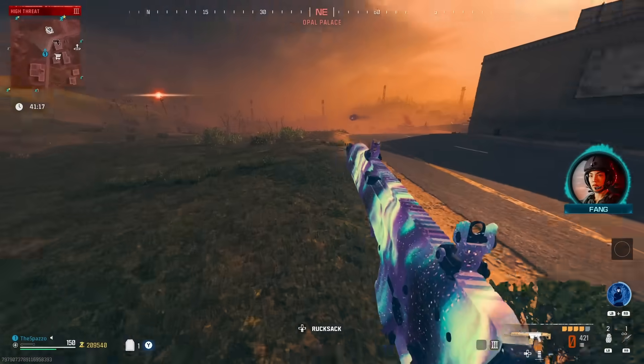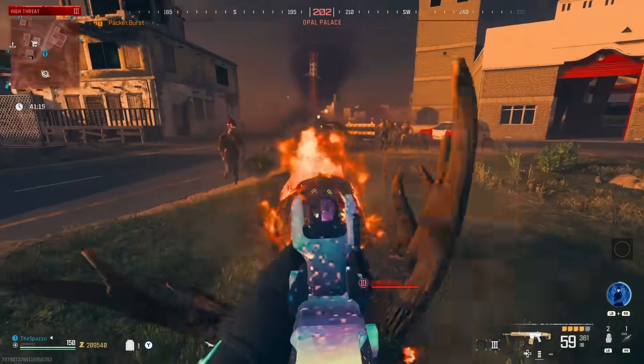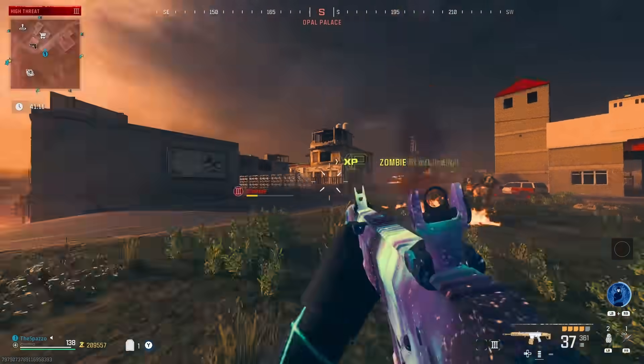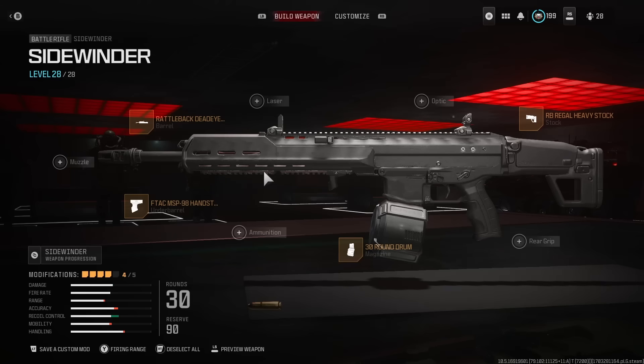The Sidewinder build we're going to be running is the Rattleback Deadeye 16-inch barrel, the F-TAC MSP98 underbarrel, the 30-round drum, and the RB Regal Heavy Stock. That is the build we're going to be running.